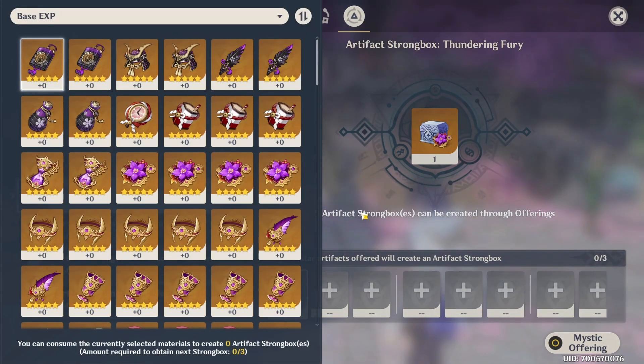What I'm aiming for is at least one good Thundering Fury piece from this rolling session. Just one — it's not that much. Actually, I feel like I might get two today. Let's aim for two. Let's start by furthering all these artifacts.